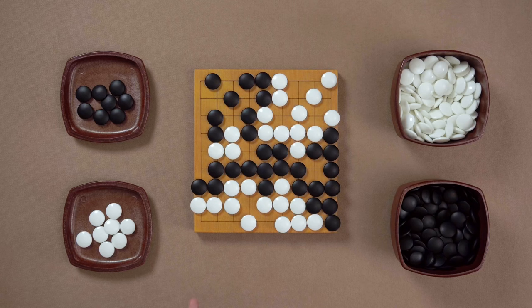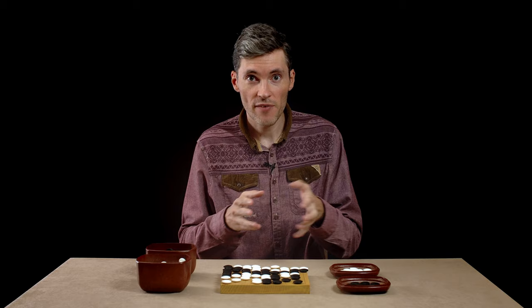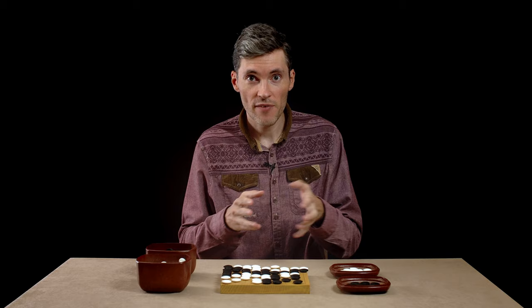By the way, have you noticed that Black hasn't spent any extra moves capturing those three White stones? That's because those stones are deep inside Black's territory. They don't have any eyes, they can't escape anywhere, so those stones are already dead. And if Black starts capturing them now, Black will have to put stones inside their own territory, which will reduce it — which Black doesn't really want.